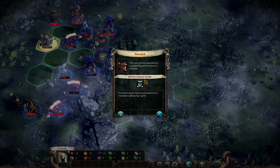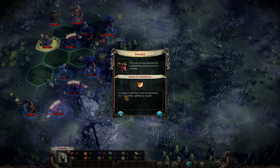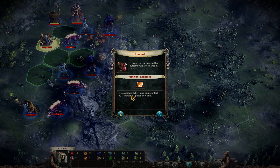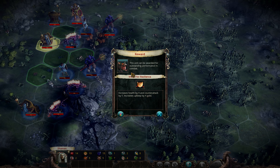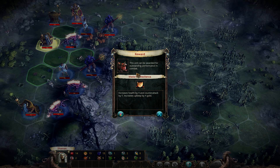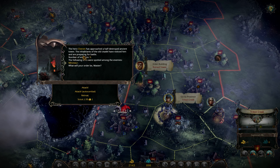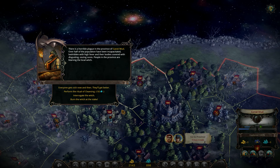The terrain helped a lot, and also our tactic where we managed to split the army quite well. Will for Victory order for our fiend — definitely. Extra resistance for defense. We got the third Will for Victory order for both units that still needed it. Medal for Resilience? Don't think so — I want to get rid of these guys. I'd maybe take Will for Victory order. That was a really good fight.